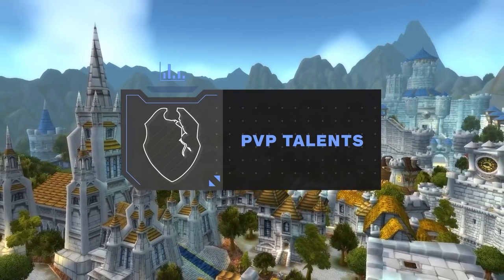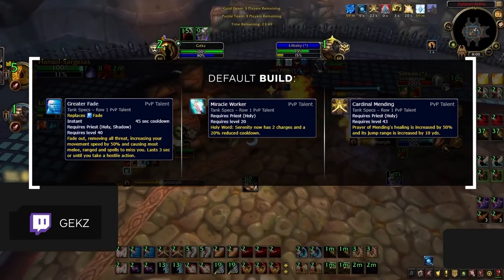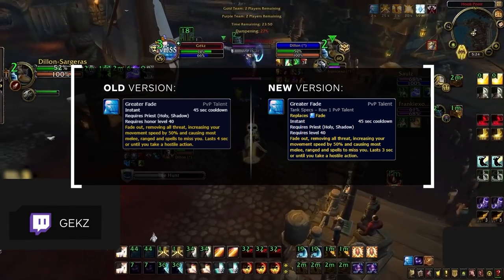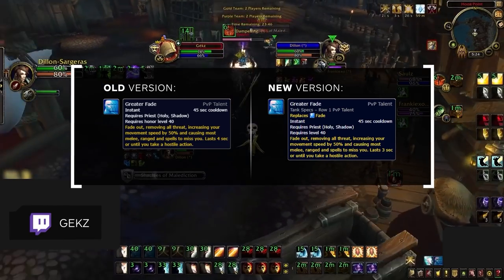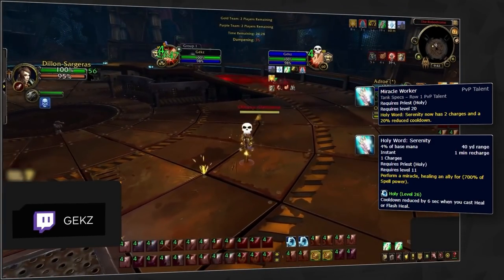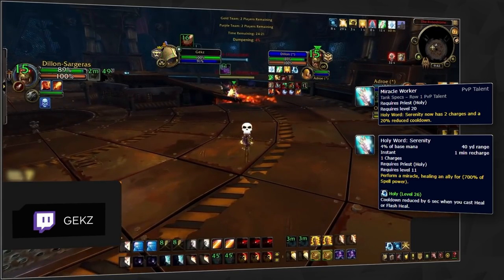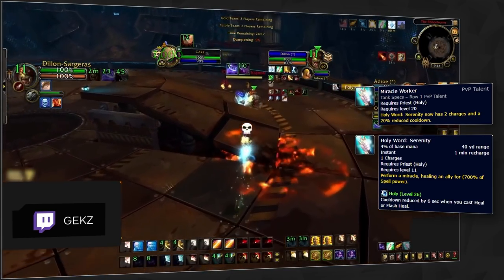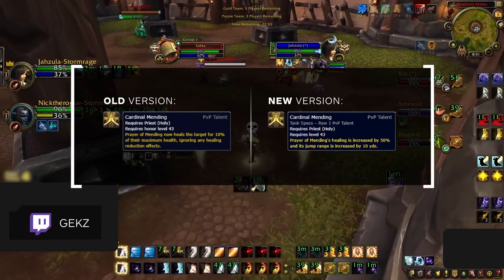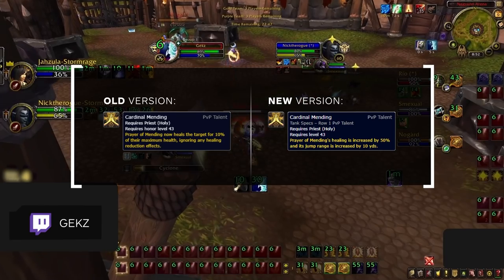Let's take a look at your PvP talents for season 2. Greater Fade, Miracle Worker, and Cardinal Mending are all super solid picks that you should always keep as your default build. Greater Fade gives you temporary immunity to most attacks and spells, with the exception of interrupts. With careful timing, you can use it to avoid CC or simply as a defensive cooldown when you are under pressure. It was slightly nerfed in 9.1 and now only lasts 3 seconds, down from 4. Miracle Worker gives you more instant cast healing with a second charge on your primary burst heals. Cardinal Mending was redesigned in 9.1, now giving less upfront burst healing and being correctly affected by dampening. This nerf hurt the talent a bit, especially going into a burst-heavy season 2, but it is still good as it buffs one of your primary heals.